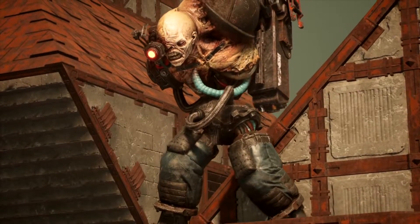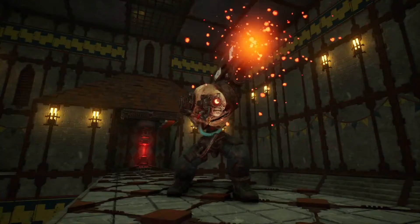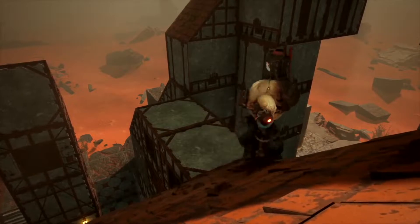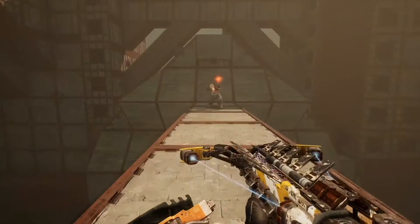For builders, the Cannonback Guard is now available to defend your outpost. With the longest range of any guard in Meet Your Maker, the Cannonback lobs timed explosives at incoming raiders, dealing a level of devastation few can match.